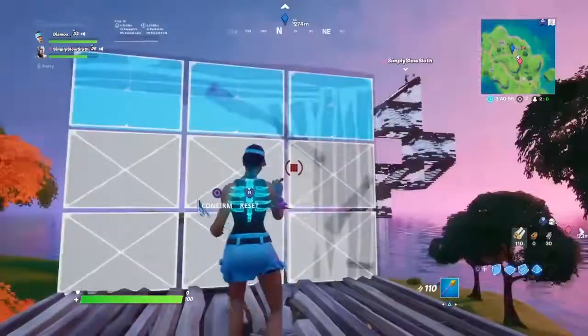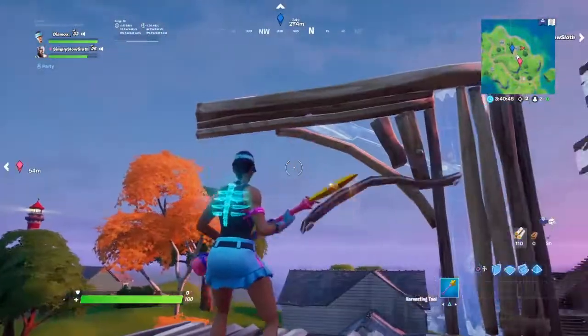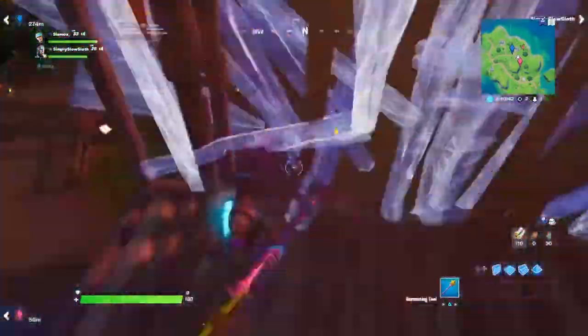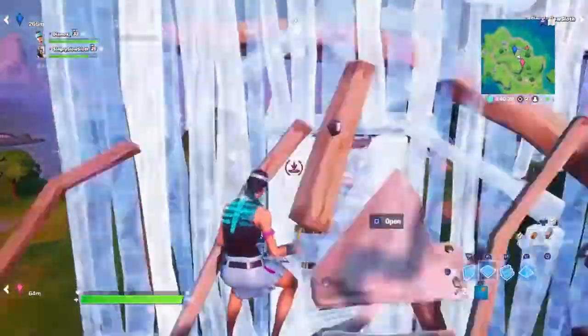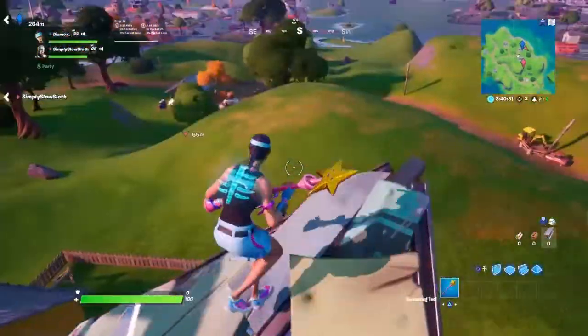The next place is called — I actually don't really know what it's officially called, but we call it the Hood. It's actually called Homey Hills. As you can see, it's right up in the top corner by Pleasant Park, and there are about five or six houses here.